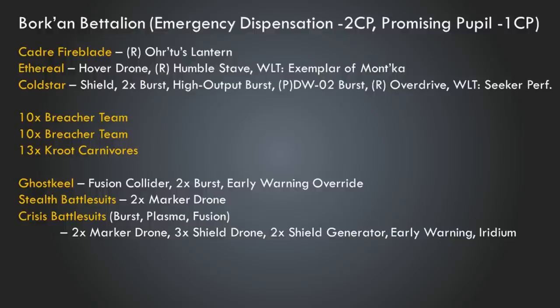We could take a different Sept with minor changes — you could take it as Farsight or as T'au. We're not using any special characters, so this would easily convert. We're going to use Emergency Dispensation, a stratagem that gives you an extra relic twice, and Promising Pupil to get an additional Warlord trait — so we're spending a few command points right off the bat. The list starts with the HQ choice of a Cadre Fireblade with Ortu's Lantern as a relic, which improves the output of your Fire Warrior teams and is also a source of Marker Lights. Ortu's Lantern gives you five additional Marker Lights off of him — really useful at 1,000 points.